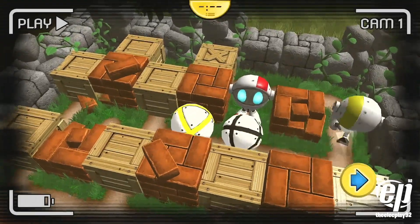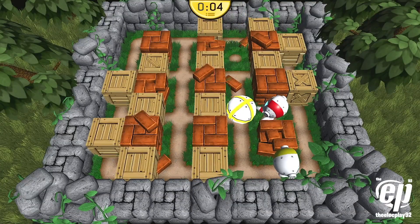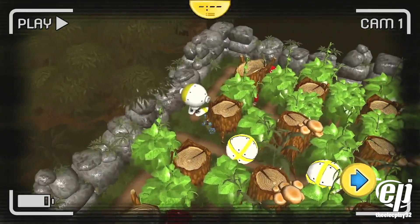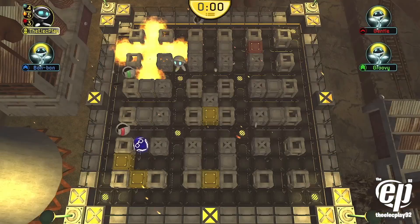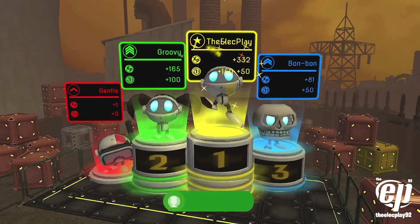Find power-ups by placing a bomb on a breakable wall and blow up your opponents. Bombs are your one and only method of attack. You have an unlimited supply of bombs and you can drop two at a time, but beware of their explosive power. Your main objective is to be the last player standing by eliminating all other opponents.